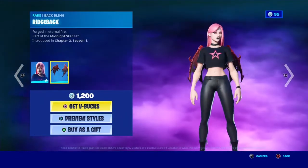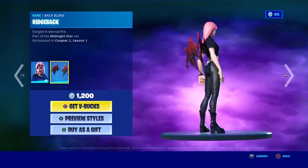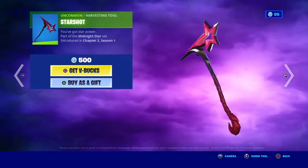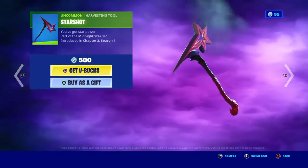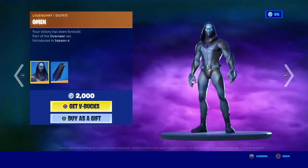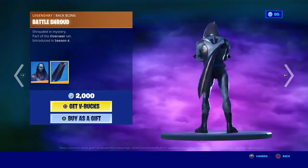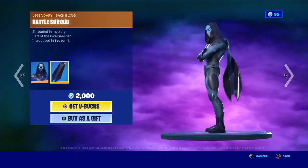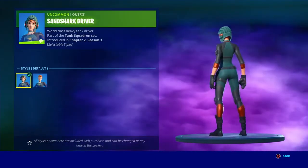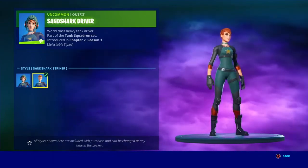The Ridge Back back bling, which is only supposed to go with the Extreme style — I don't know why they have it like this. The Star Shot, which also only goes with the Extreme style. We got Old Men back with the Battle Shroud back bling, and the Sand Shark Driver skin with the Sand Shark Striker style.